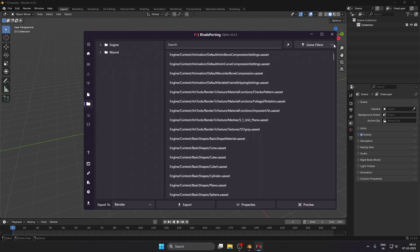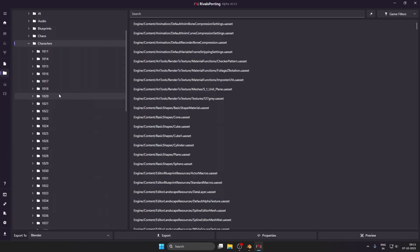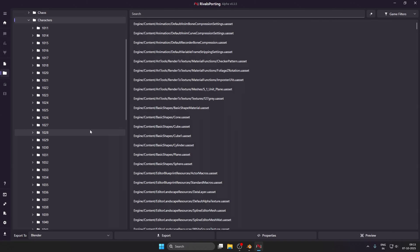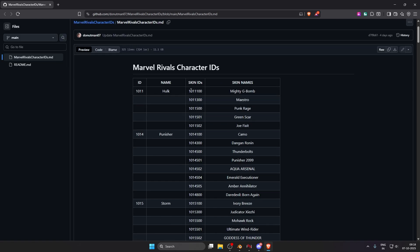For the workaround, go to the file tab and navigate to Marvel → content → characters. This folder contains every character in Marvel Rivals. To know which code name corresponds to which character, a very helpful friend in the FModel server has made a sheet of all the skins and their code names — I will provide that sheet in the description.